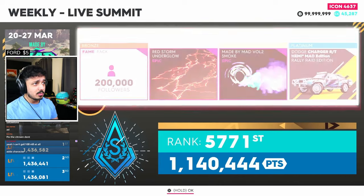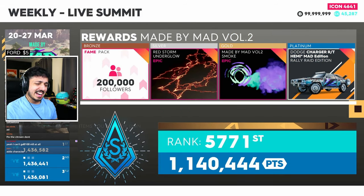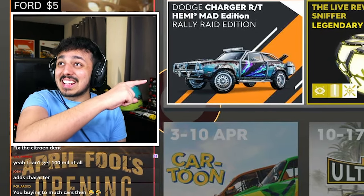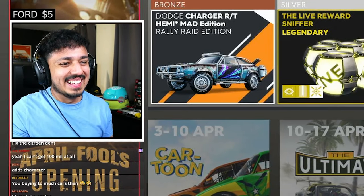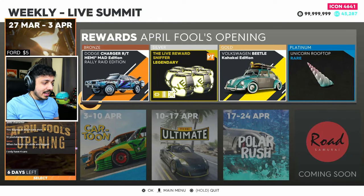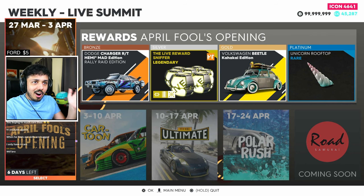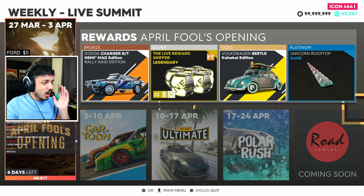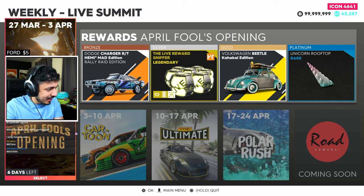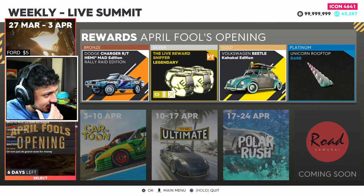You go in and collect the rewards. Chat, I'm earning this car twice. I just unlocked that car. This Summit right here, as you can see in bronze, gives you the Dodge Charger RT Hemi Mad Edition Rally Raid Edition — the Summit car I just won from Platinum. And a really cool Unicorn Topper. I might actually have to do this Summit now that I think about it — it's got a Unicorn Topper. But let me show you how easy this is.